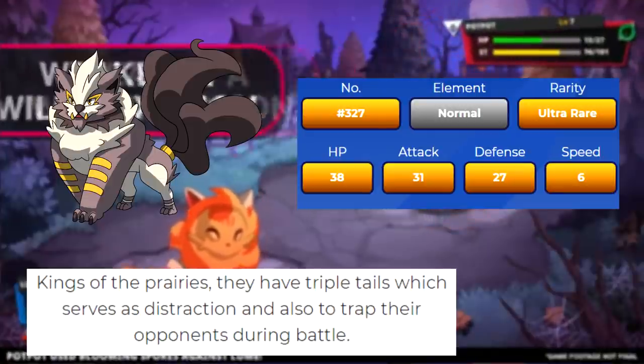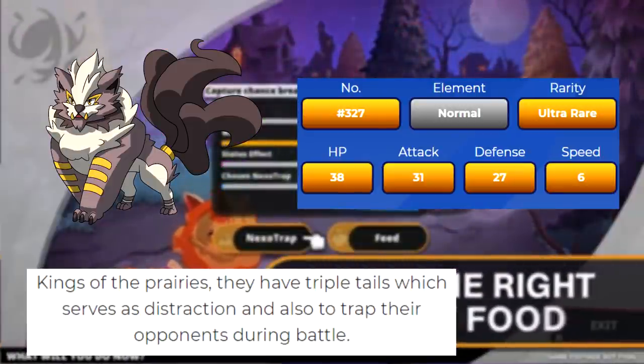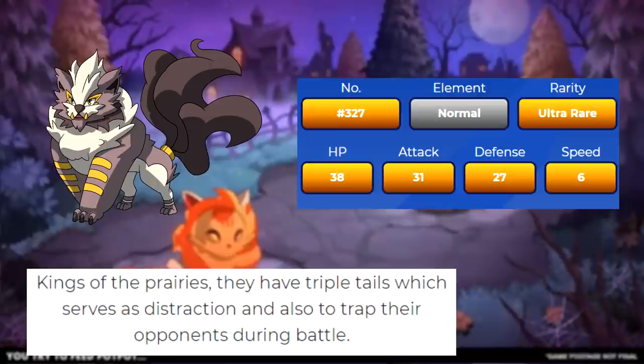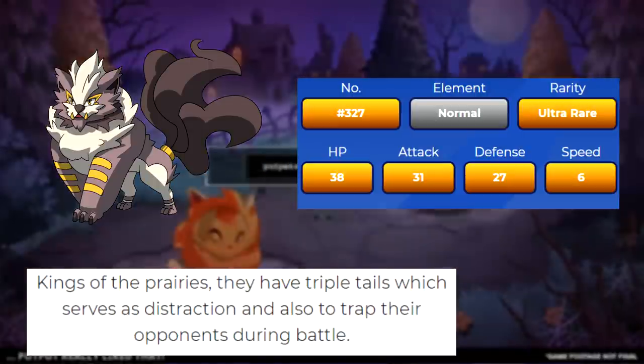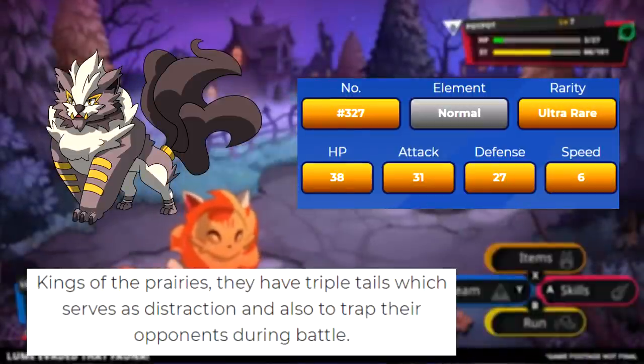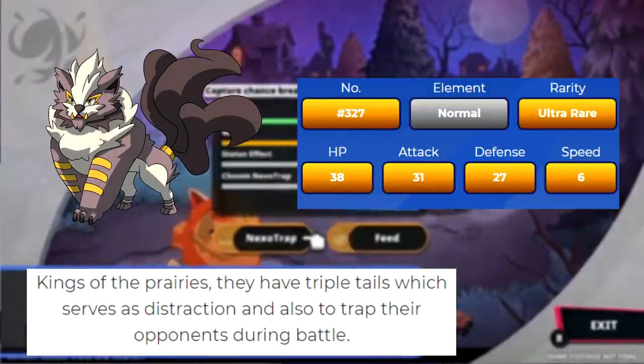Interestingly, Nemancey is actually very slow, which is a direct contrast to its first form. It seems to have dropped its speed in favor of HP, attack, and defense — almost representing that idea of ascending from a creature that had to utilize its speed to outmaneuver, to a king that doesn't fear combat. I really like the design as it encapsulates that majestic but fierce attitude given its sharp claws, mane, and tails.